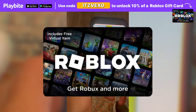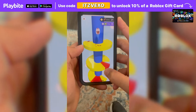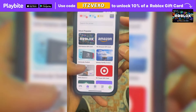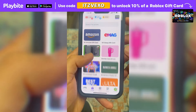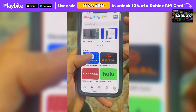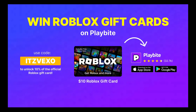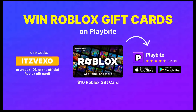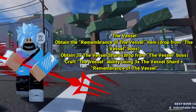If you ever need free Robux, download the app called Playbite — it's like an arcade on your phone. You can play fun games and win prizes, such as an official Roblox gift card or any gift card of your choice. Download Playbite using the link in the description and use the code 'itsvexel' to unlock 10% off a Roblox gift card.